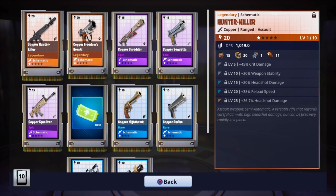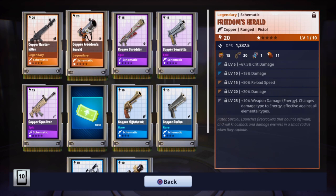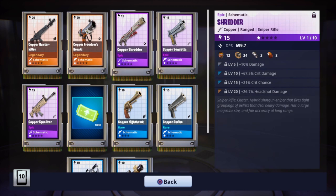So rolls-wise, we get crit damage, stability, headshot damage, reload speed, and then more headshot damage. A semi-automatic, a versatile rifle that rewards careful aim with high headshot damage, but can be fired very rapidly in a pinch. Might make a review on that. We do get the freedom's herald — we do have energy on that. The copper shredder — the super shredder is the legendary version, we got the epic version.